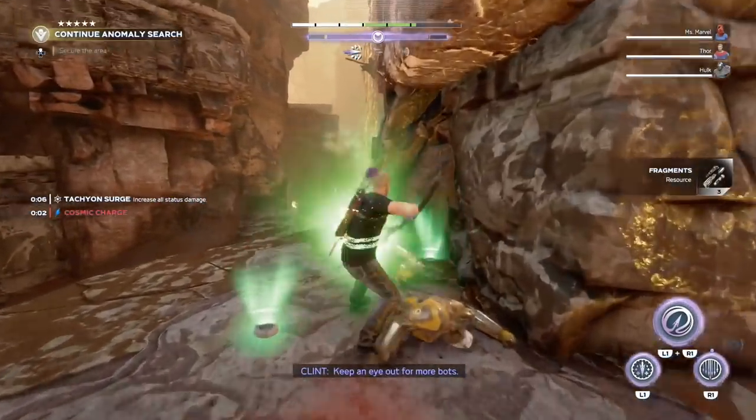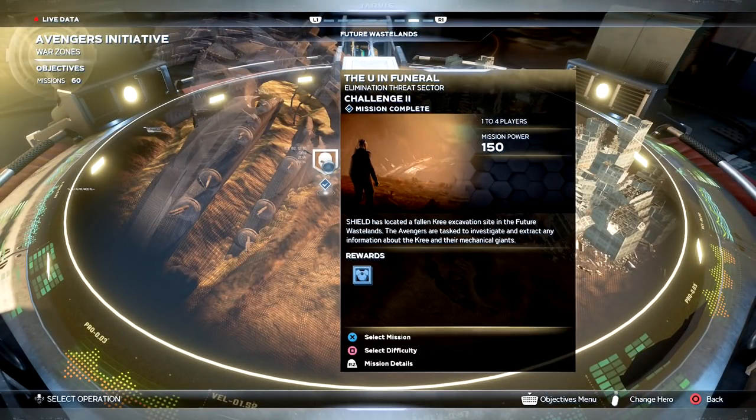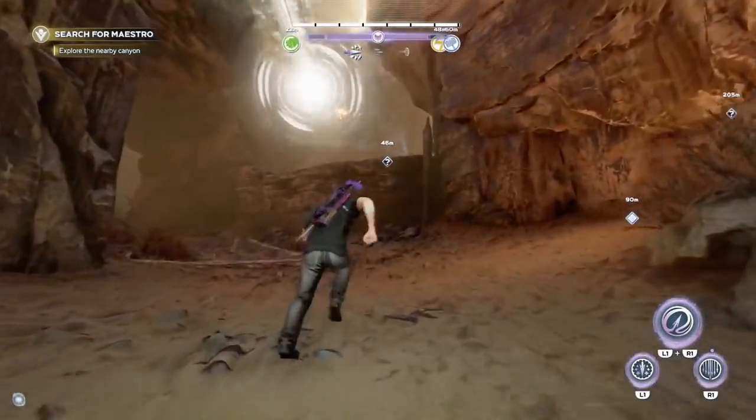Step two is basically the You and the Funeral mission. Now this is the only mission in the wastelands if you go to the Avengers Initiative for multiplayer. It's very easy to do — it's a threat sector, so there's really not that much going on. That's how you complete step two.